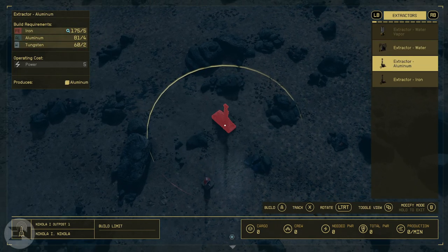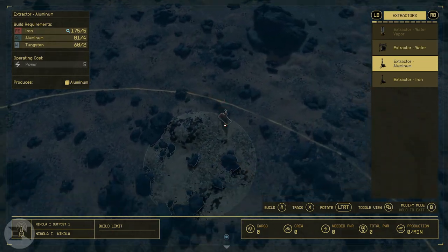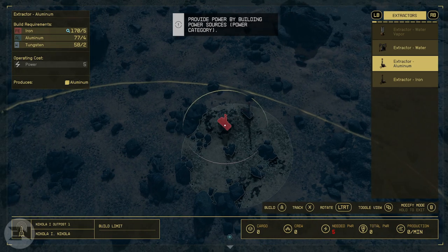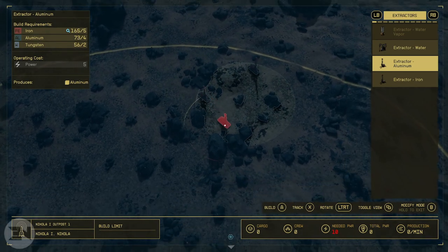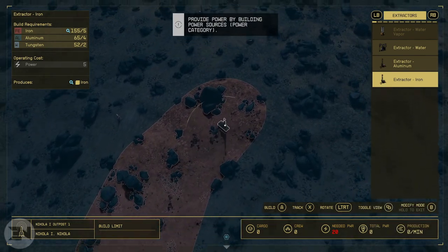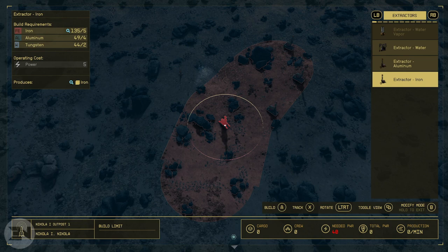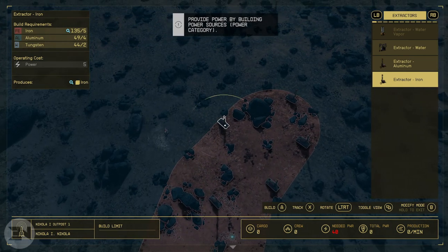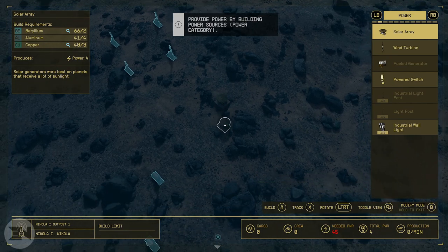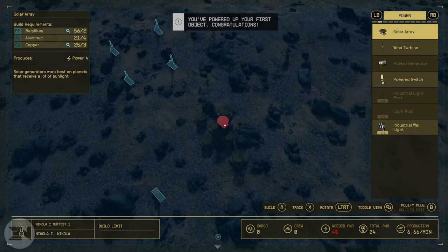This was the first time I ever built an outpost. When you select aluminium and fly it around, you're looking for the patch where that mineral exists — it shows you. Each extractor has a radius circle around it, so make sure they aren't massively overlapping. I tried to put them at like a 12, 6, 9 o'clock face arrangement, enough apart from each other. You only really need four, but I put five iron extractors in because I had way more iron available.